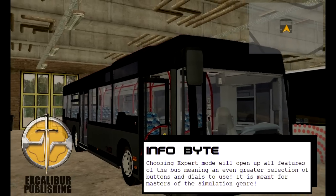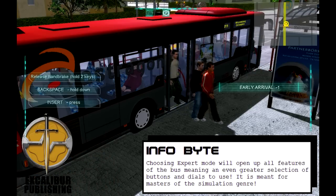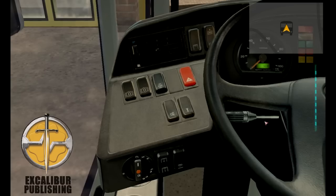There are a lot of buttons and dials to be found when sitting in the driver's seat — you can open and close windows or doors, adjust the air conditioning or your seat, and of course turn on headlights and left and right indicators.